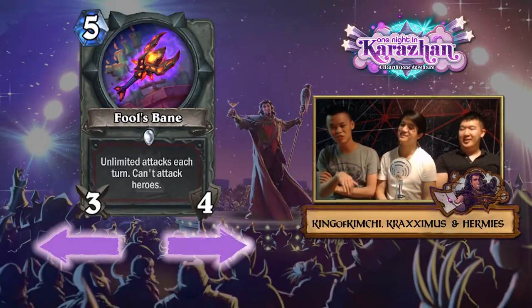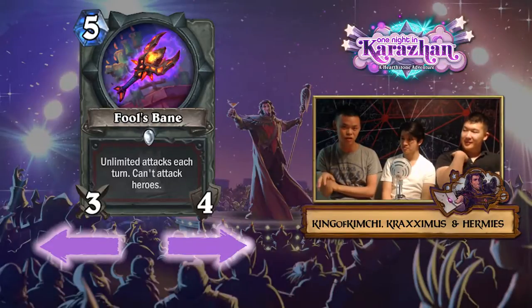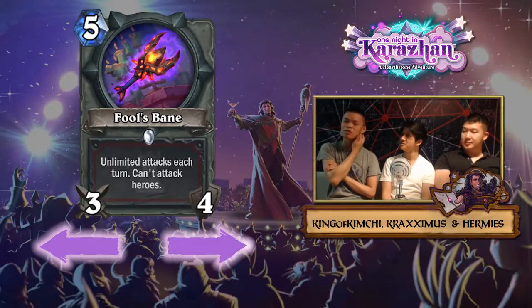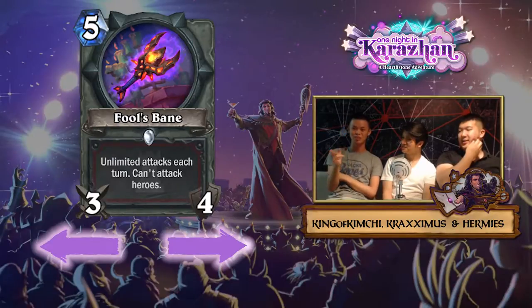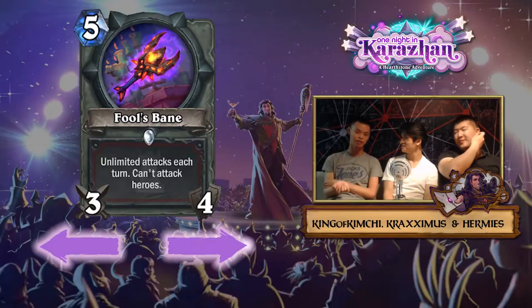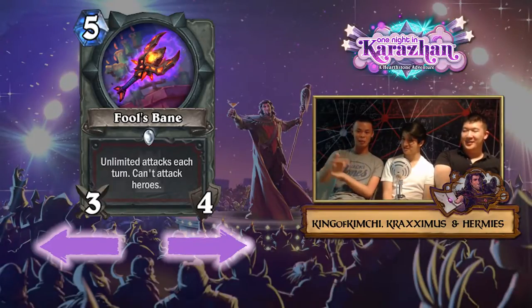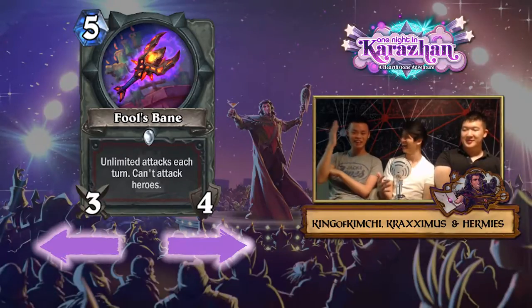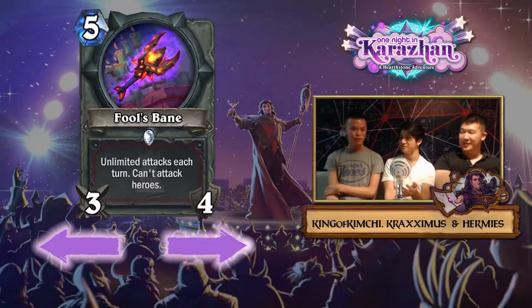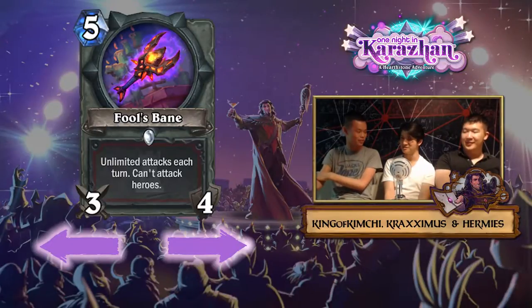With control decks you can't run tempo cards. When people first built Control C'Thun Warrior in Whispers of the Old Gods, the reason it was bad was because people were running light tempo cards — that doesn't make sense. So you can't run Upgrade with this. What about Captain Greenskin? It might be so good with this. You could run both Gore Howl and Fool's Bane and have Captain Greenskin in the deck. It also works with Fiery War Axe — coin Fool's Bane, then play Captain Greenskin and you have like five charges, so you can kill four or five minions.